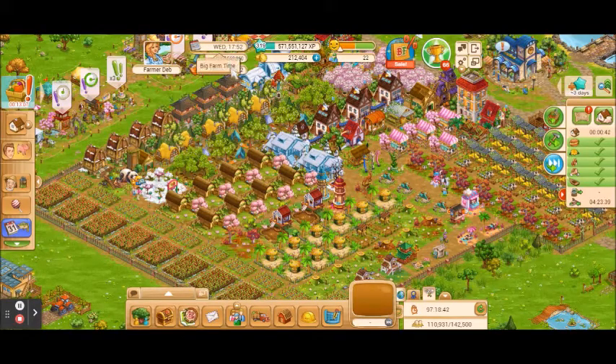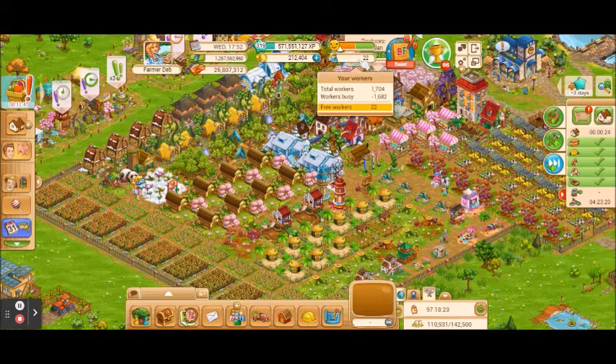Over here you're going to see all the information about your farm: how much farm cash you have, how much gold you have, and what your experience level is. This one right here is the big farm time — notice that this is the time of the game, so that may be different than your own time depending on where you live. Over here this shows how many workers you have available, and above that is your happiness level, which obviously you want to be in the green.